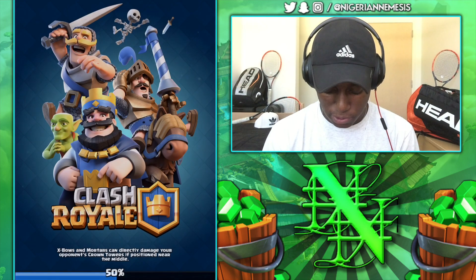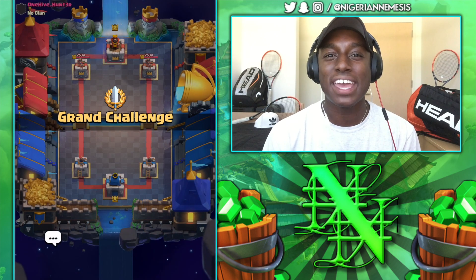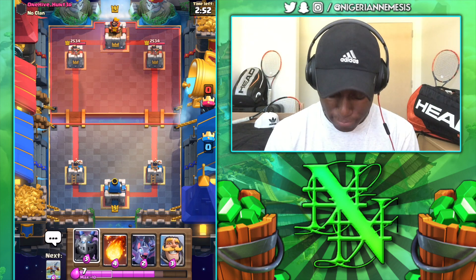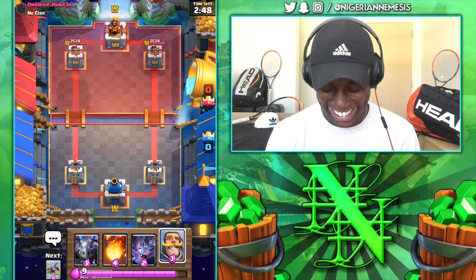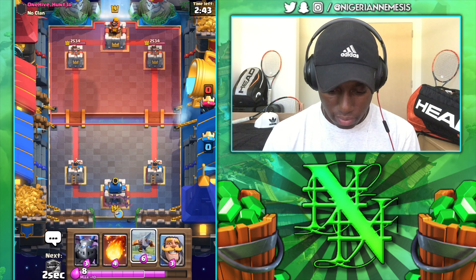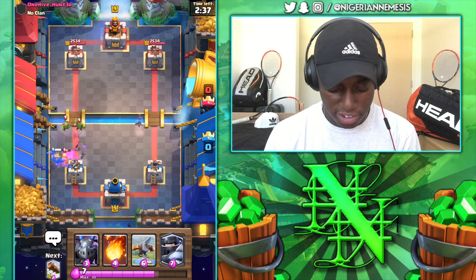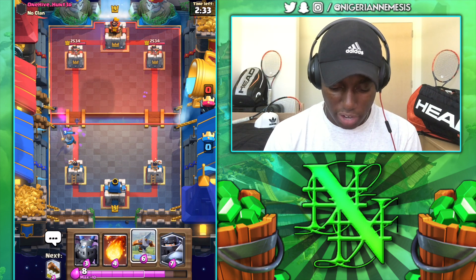This deck is working absolute wonders. Let's hop into the third and final battle and see if we can make it 3-0. Up against One Hive Hunter who is not in any clan — maybe I should invite him afterwards. We've got Bats, Mega Knight, Mega Minion, and Knight in our starting hand. Splitting the Bats in the back, getting our Expo ready. Going with a Knight to take down the Goblin — making sure we don't take too much damage.